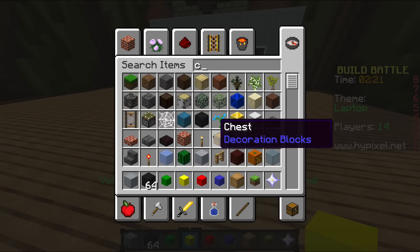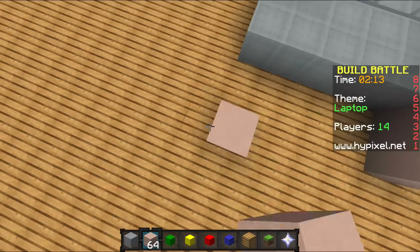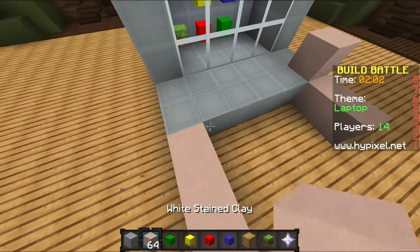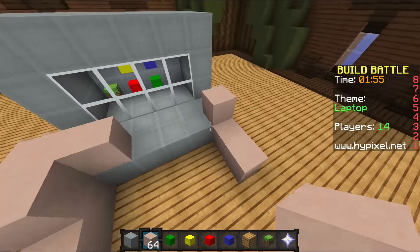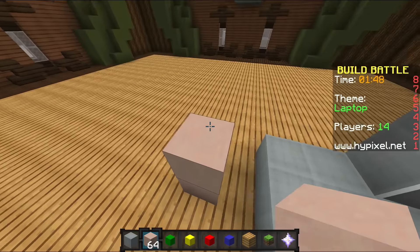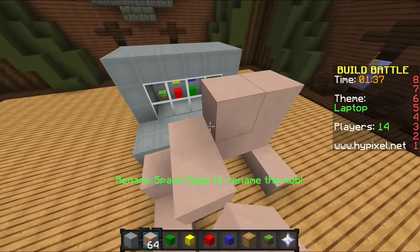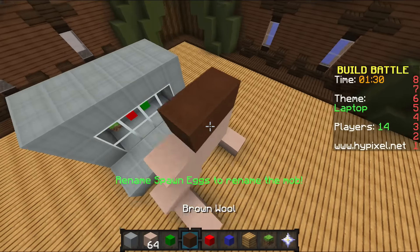I'm gonna get her some clay — some little clay hands and she's just gonna be chilling on the computer. This is gonna be her wrist, and then perhaps she could have a little hand going out to a mouse. I know it's a laptop so you'd think she wouldn't be using a mouse, but a lot of people use a mouse with a keyboard especially for games. Actually, let's not do that. So that's her hand, and then let's quickly get her a face — a cute little face — with some brown hair.